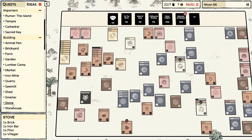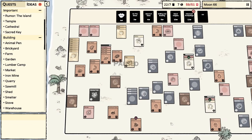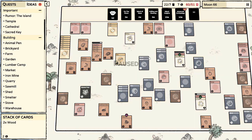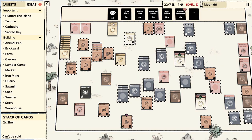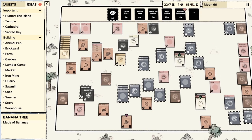Stove: brick, iron bar, flint. So we can actually make one right now. But I don't know if I want to do that. I guess it would be good for when the pirates attack. I assume we want the distillery — we want a bottle of rum in order to have the pirates not kill us. Something like that.